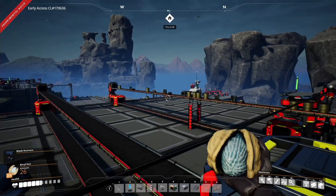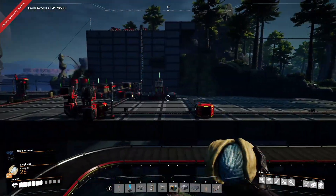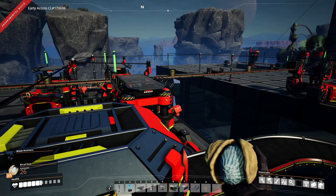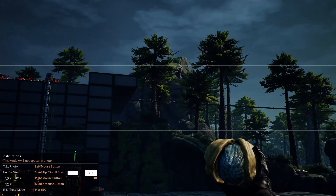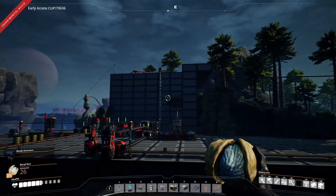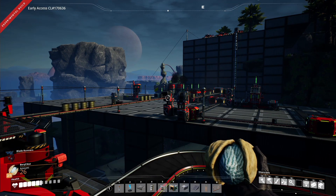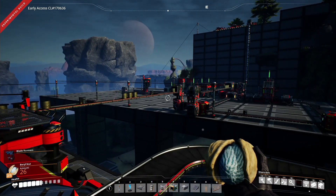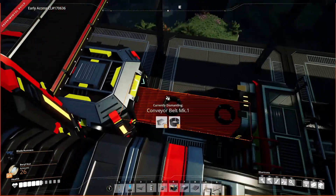The automated wiring and smart plates — we've got an assembler each for those. You can see the hub down there with storage, sink, and space elevator. On the east wing we basically have copper going on, cables happening, and I've brought some caterium over — you can see our caterium highway right over there. Looks like we could use some more caterium on there.